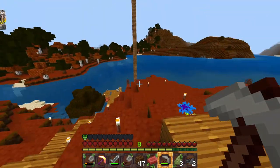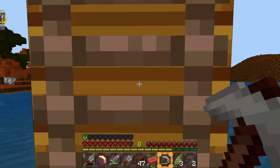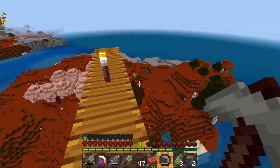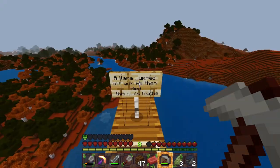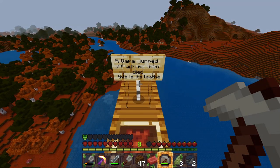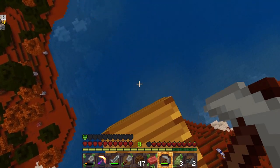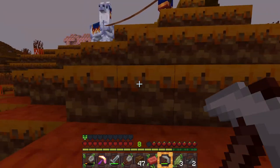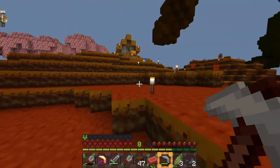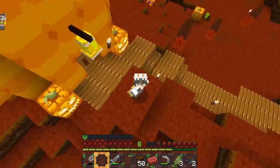After that, Isla decided to build this super big diving board. A bit of context: she got one of the llamas that we had wandering about and brought it up with her, then decided to jump off with it. The llama jumped off with her and then died — not from drowning or fall damage, but because I kind of killed it. Rest in peace. Then Isla got another dog, and since I pushed her off with the llama, her dog started attacking me, which was horrible.